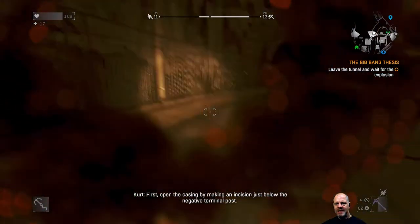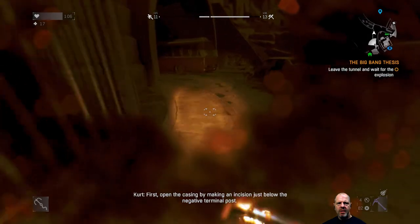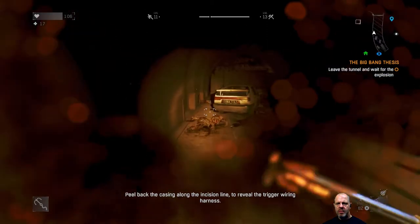First, open the casing by making an incision. Do I have to go back in? Just below the negative terminal post. Peel back the casing along the incision line. So reveal the trigger wiring harness. Okay.